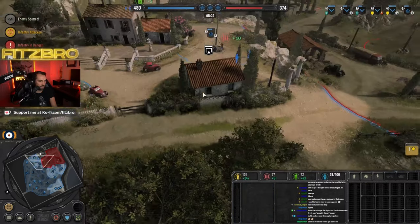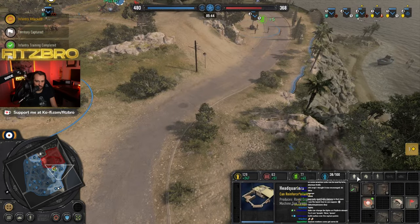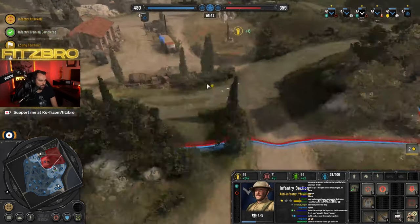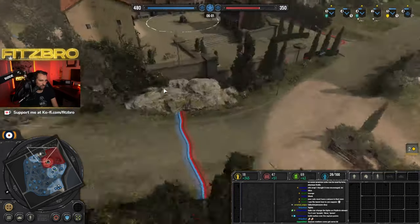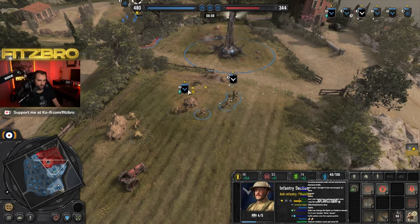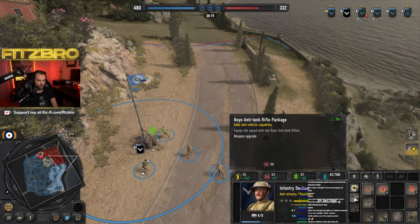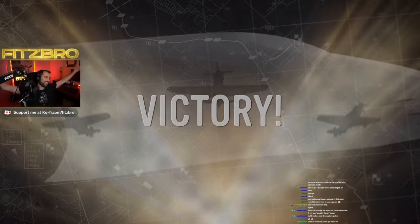Even losing one infantry section can be super critical, so make sure you keep them alive. The primary upgrade you're going to want on these units is the Boys rifles, because those are anti-tank — if they show up with a half-track or any type of light armor, that's what you'll use to stop them. I've got all three points under control. I'm healing my units in the back and getting the Indian Battle Group — you can see I've selected the tech in the top left. It makes it 33% cheaper and faster to reinforce your troops. And there you go — a victory in under 10 minutes.